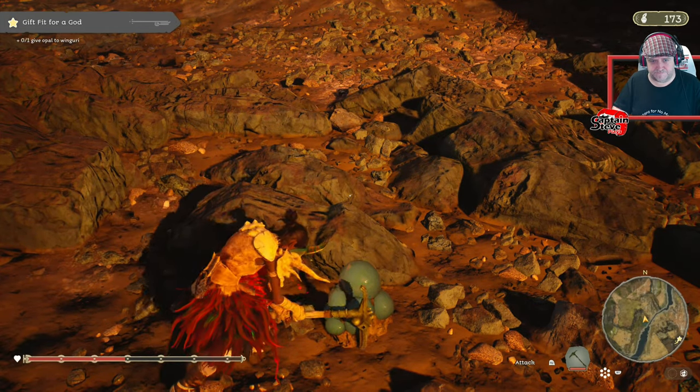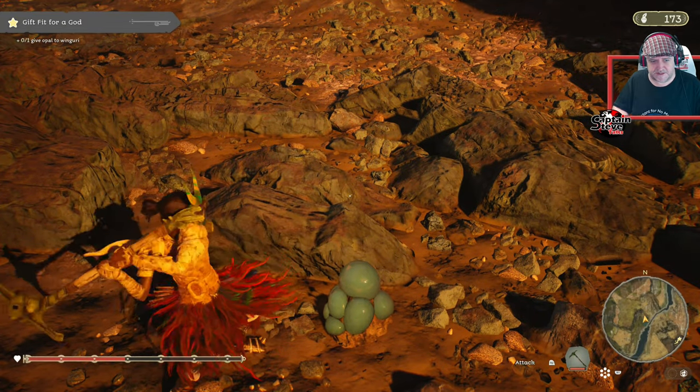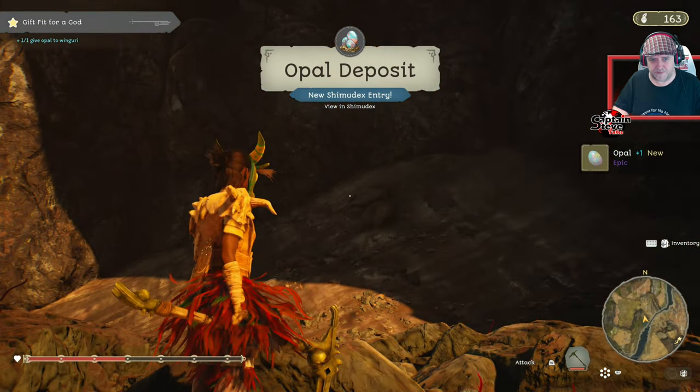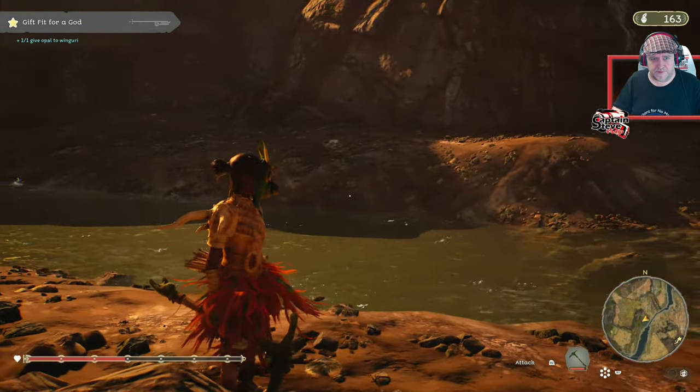Come on, you know you want to come out of the ground! How many times do I have to whack this thing? There we go — we've got an opal. There's probably more dotted about but that's what they look like. They're like little dots of snot.